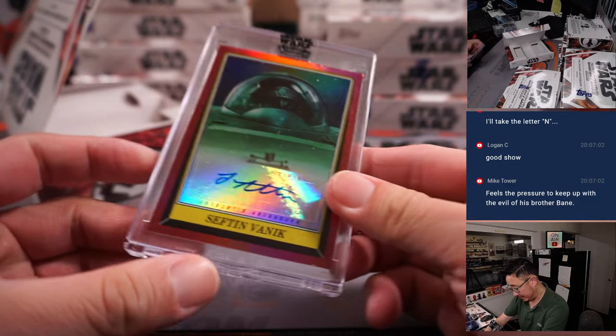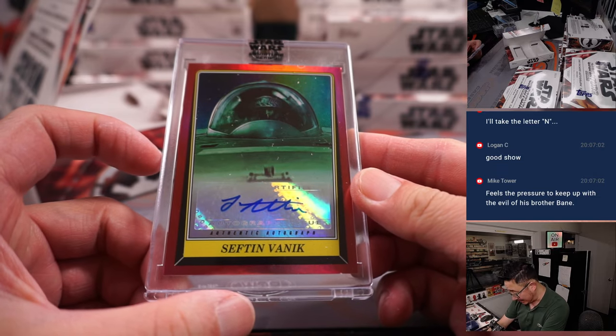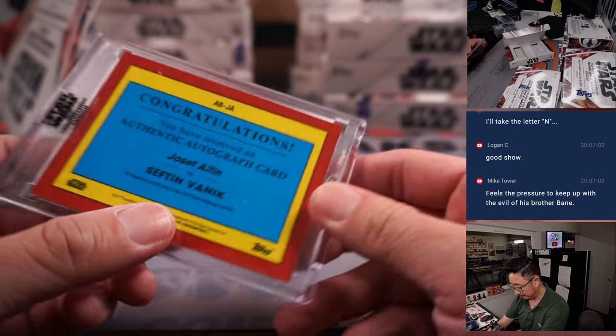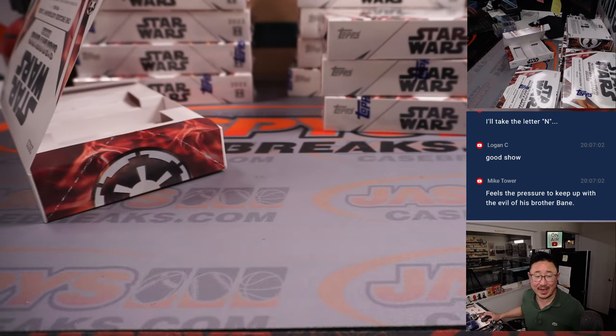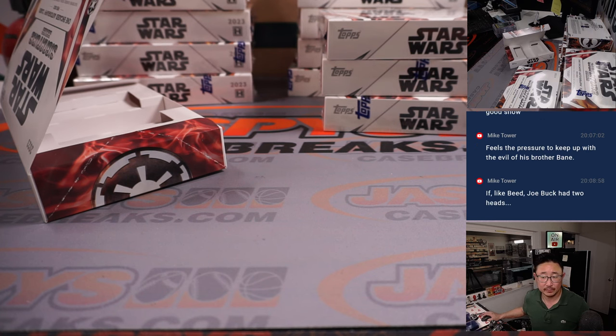We got Sefton Vanek — Joseph Alton, that is. Marcus Lindsay with Sefton Vanek. He is a human male pilot who served as lieutenant in the Resistance — part of the battle of Exegol.